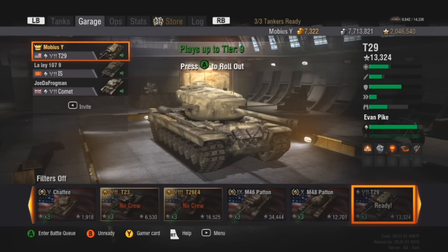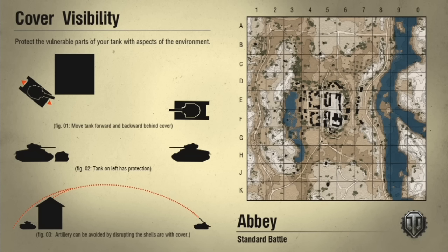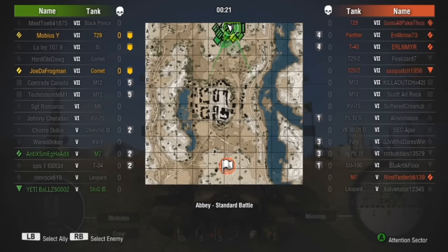It's the next day — took a break. I'm with Lelay and Joe DeFrogman, they agreed to play some tier 7 with me. I'm partway down to the next package — I've got about 13,000 XP. Got a standard battle on Abbey. I'm going to head down to the 1-2 line on the west side of the map — some pretty good hilly terrain I can use to go hull-down and hide my hull armor, peeking my turret out, with a couple corners I can side-scrape off of. We're on the north side, so I need to turn right. It's a tier 7 game — they have two M12 artillery, and a top-tier T-43 and Panther in a platoon.